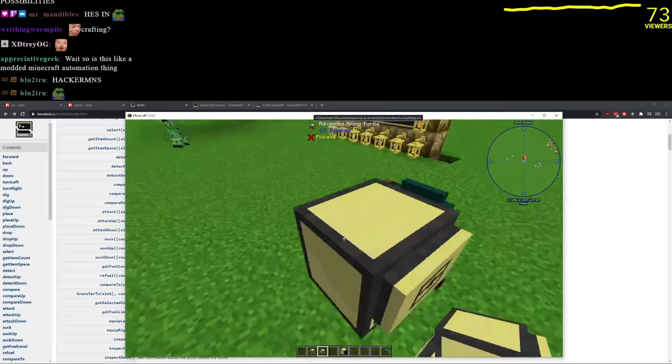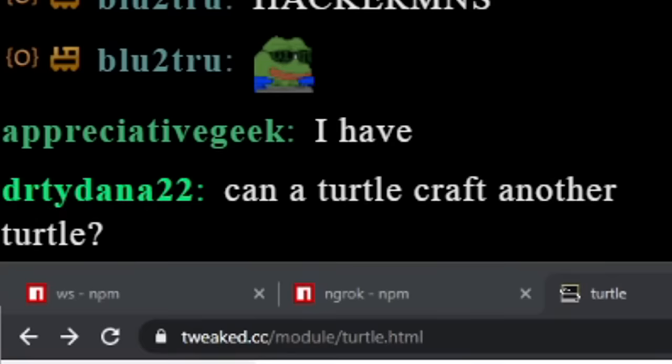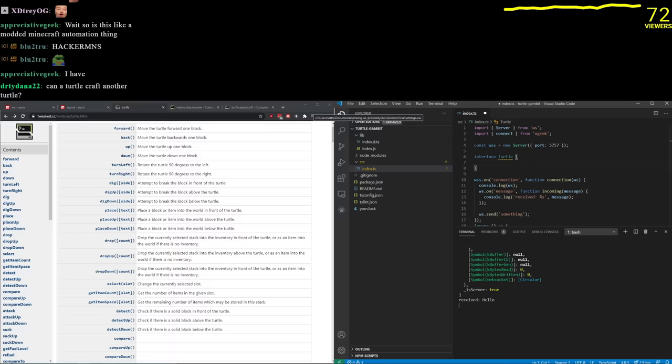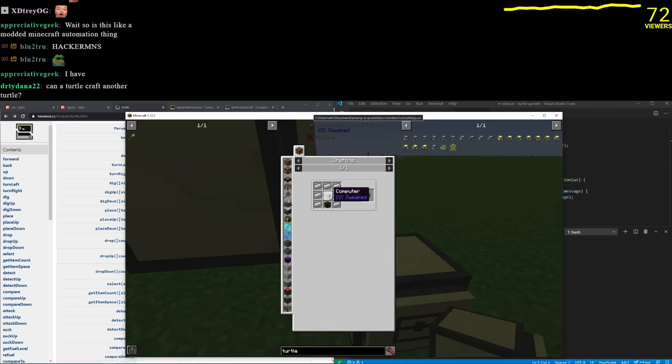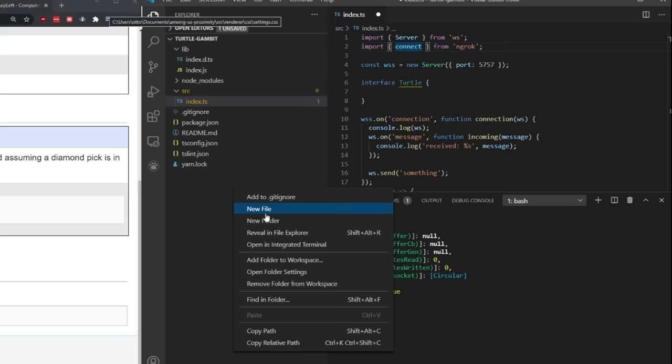I'm excited now — let's construct an interface of what I could ever want from the turtle. The turtle can craft another turtle, but how cheap are turtles to make? You need a turtle to make a turtle. You need a computer — redstone, stone, and a pane of glass. Turtles can also interact with furnaces and put items inside them.